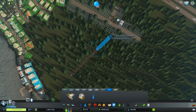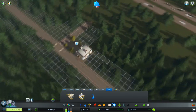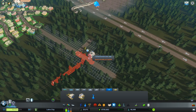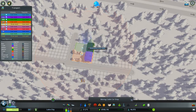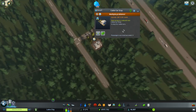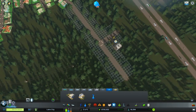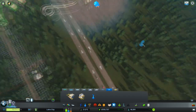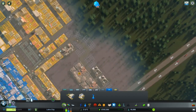Why won't that connect? 'Space already occupied' — okay, maybe we've got to be away from the road a bit so it can get a pillar in. Lesson learned there: you can't put cable cars into a corner like that.